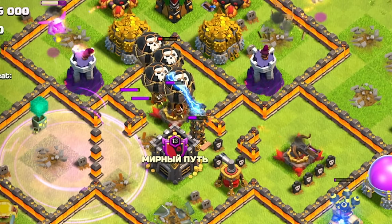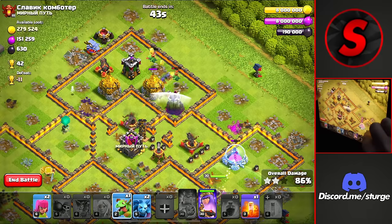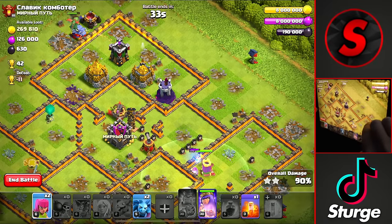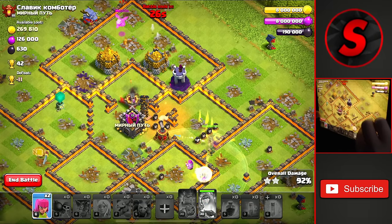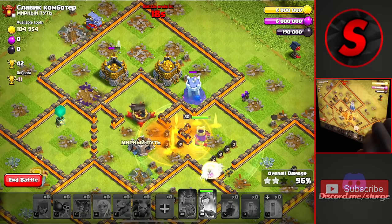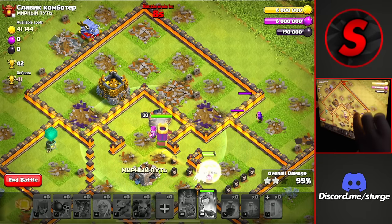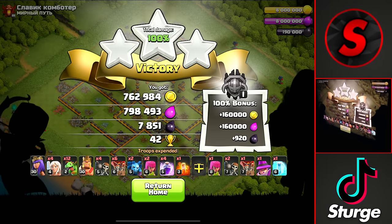The King dies so we drop more wall breakers to get the Queen into the next compartment with a rage, plus a rage for the balloons, and freeze the X-Bow and Teslas. The Queen takes down the X-Bow on the right as she gets into that compartment. We drop every baby dragon towards the top compartment and, with 10 seconds left, take down the last two storages for the three-star — plus 42 trophies for that second attack.